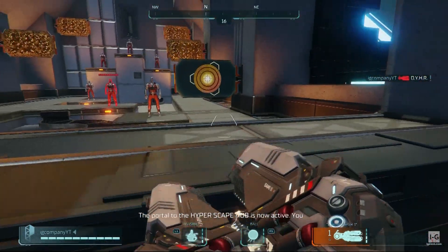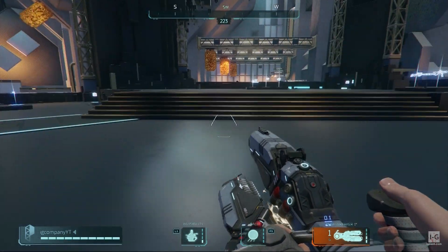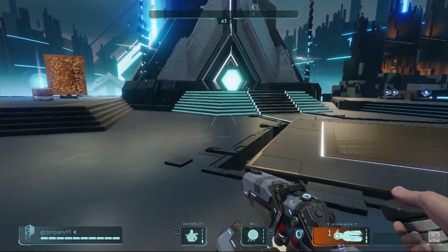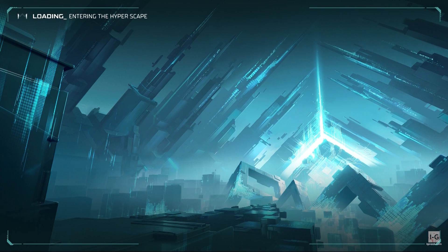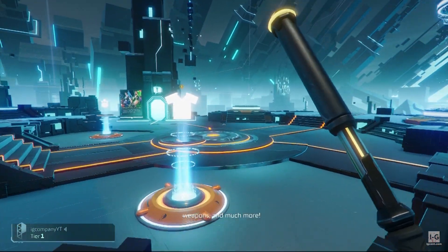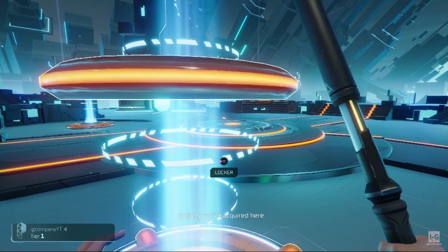The portal to the Hyperscape hub is now active — you are welcome to explore. This is your locker; you can find all the customization options you've acquired here, including emotes, melee weapons, and much more.